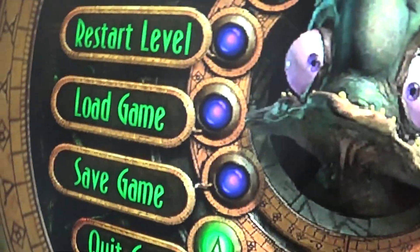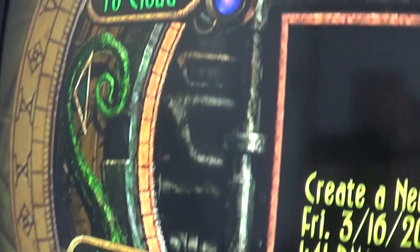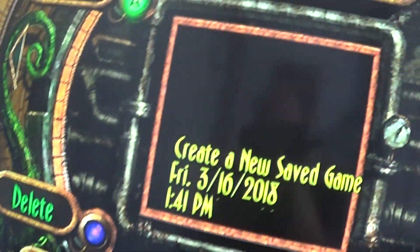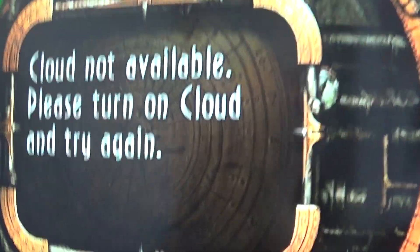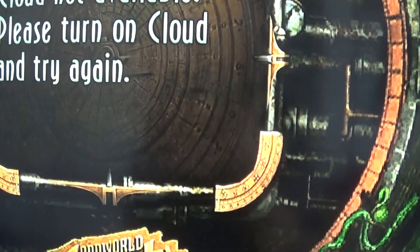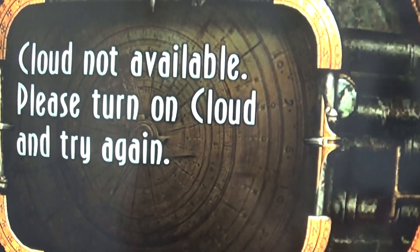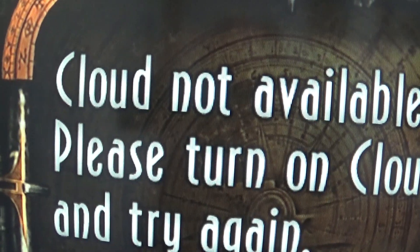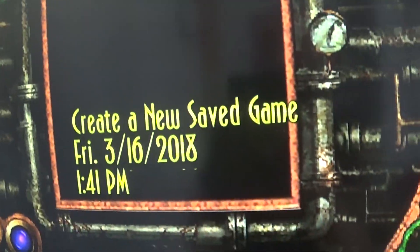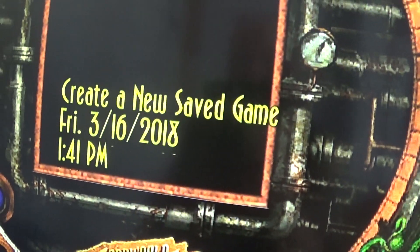Where am I here? Try to save the game. I don't even know what this option is up here — "too cloud"? I don't even know what the hell that is. When you click the A button, it just says this. Could not... cloud not available. Not available. I don't know how to turn that on. I'm on a laptop here trying to play this game. It's ridiculous.